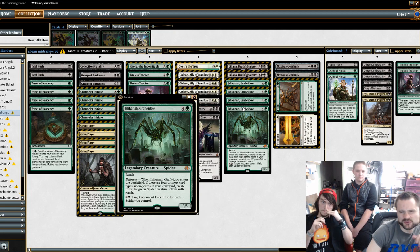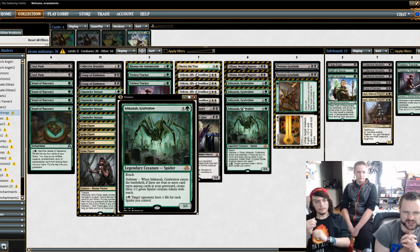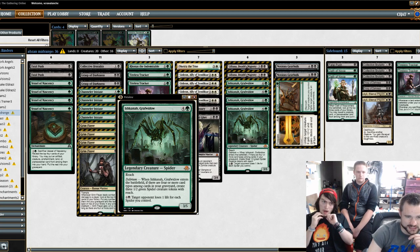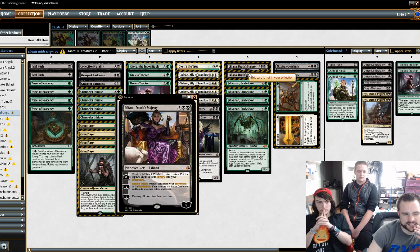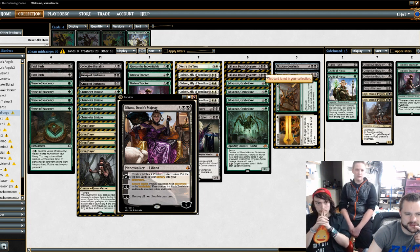I think it's Ishkanah's time to shine again. Standard seems wide open — we've seen Fevered Visions come back, the Emerge decks come back. Ishkanah was always pretty good against Mardu; it's great at blocking Walking Ballista, Heart of Kiran, Gideon, and even Noxious Gearhulk. It's a mess to try to attack into spider tokens, and with Anointed Procession you get six tokens out of it. When I played against Liliana, it seemed like a very, very powerful card — returning creatures back to the battlefield, like a reanimation spell that sticks around. If they fought through all the Ishkanah tokens, you just Liliana it back and it was all over again.